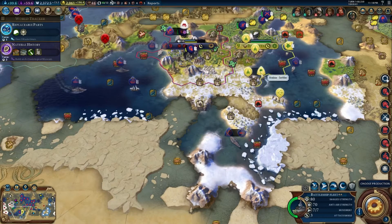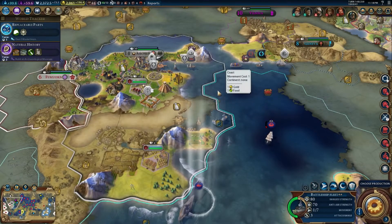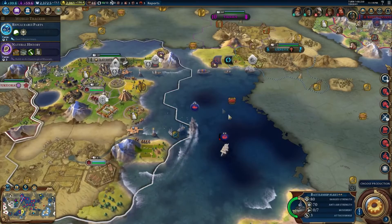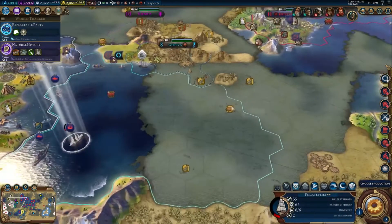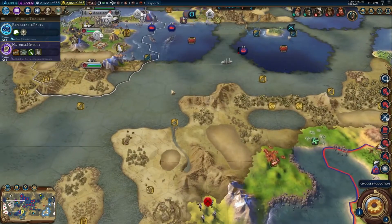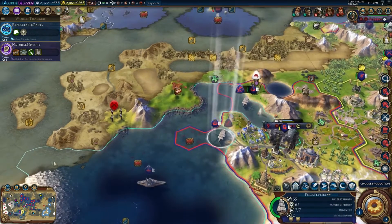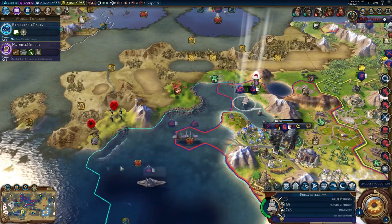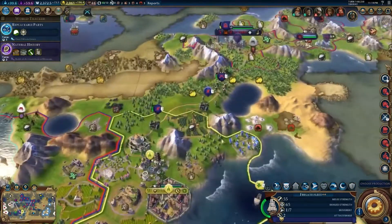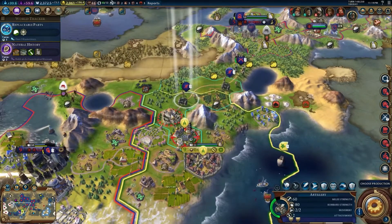Three battleships is going to be enough. I don't need more battleships down there. So we will position our fleet for the assault on Aachen, which will commence as soon as our people have had time to get over their war weariness. The enormous amount of war weariness is a problem — it's going to start getting us into some serious trouble if we don't take care of it.